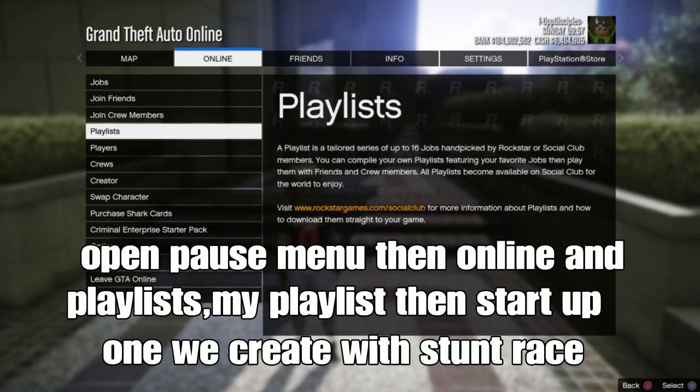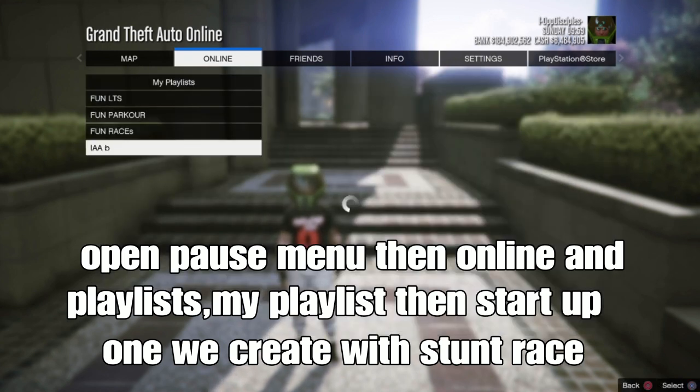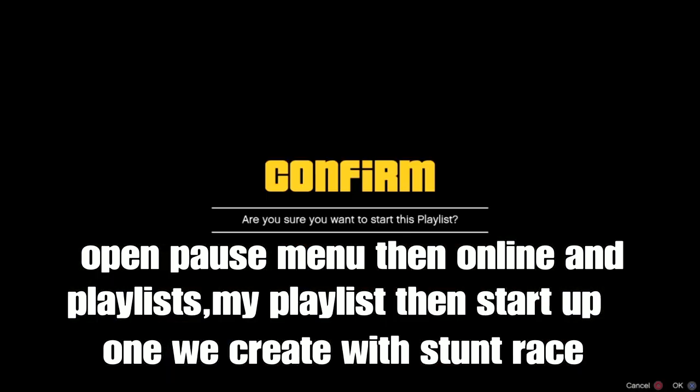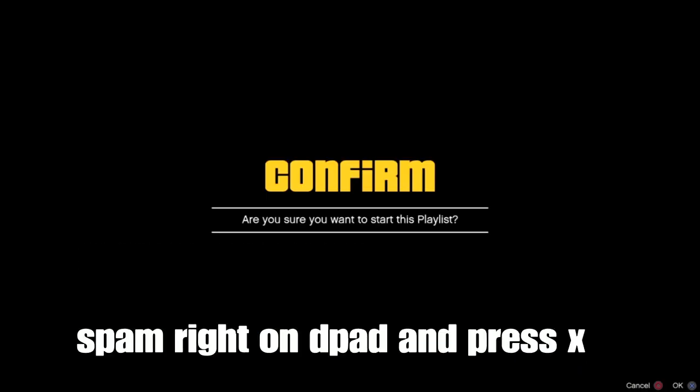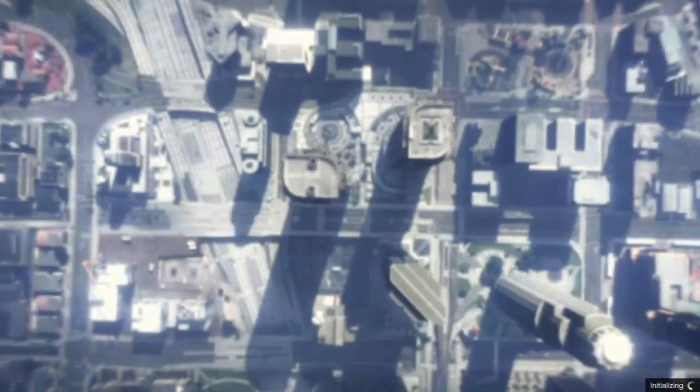From there, open your pause menu, go to Online, go to Playlist, go to My Playlist, and start up the one that we created with the stun race. Once it loads, you want to spam right on the D-pad and then press X. So I'm spamming the D-pad right now and then pressing X, and I'll keep spamming until I load in.